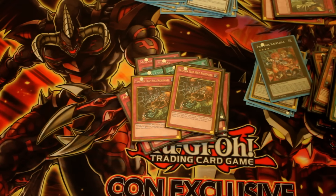Round 2 was Infernoid — I'm actually glad to see them still being played. I won that one 2-1. He had a couple of brick hands and I had Iron Wall. I just kept protecting it by whatever means he tried to get rid of it, using Breakthrough Skill and similar. So that one was 2-1.